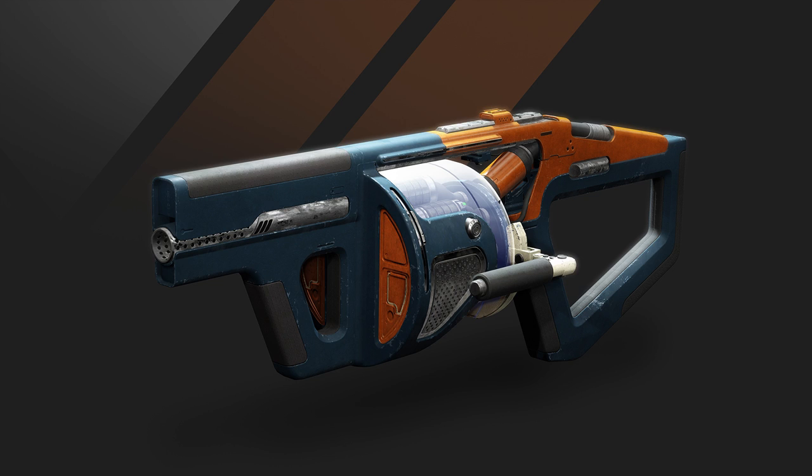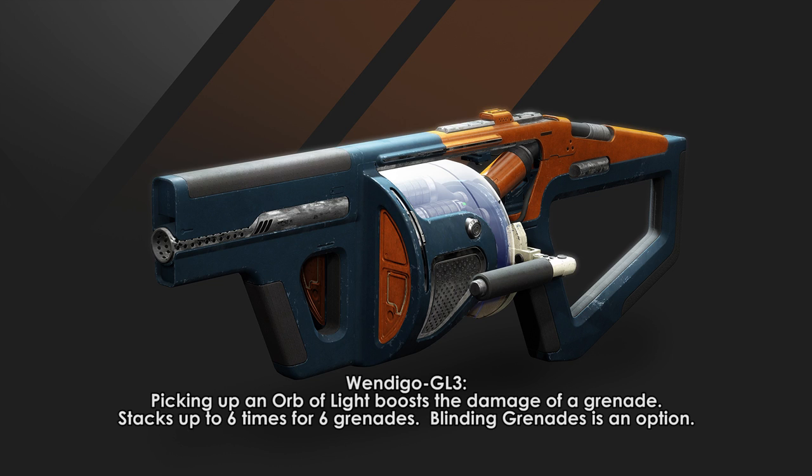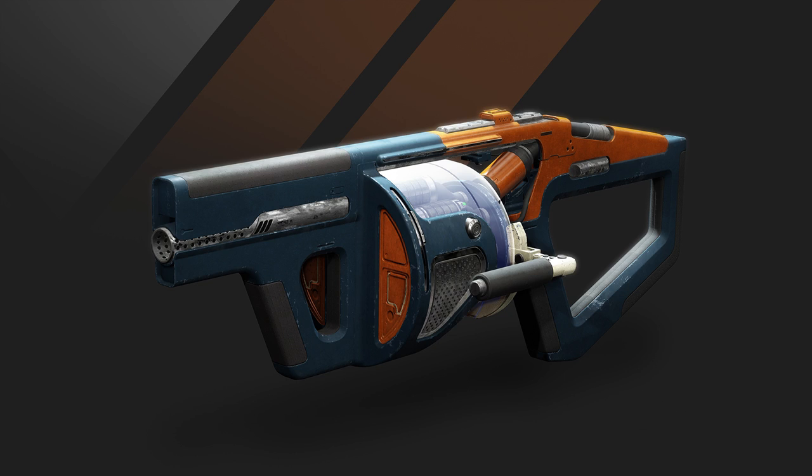Pinnacle weapons are up next, starting with the Wendigo GL3. Picking up an orb of light increases the grenade's blast radius and damage. You can buff up to 6 grenades with the effect, so the only thing we're missing is how much of a damage increase we're going to get per grenade. It will also come with blinding grenades as a magazine option, which is pretty rare for a drum magazine grenade launcher.